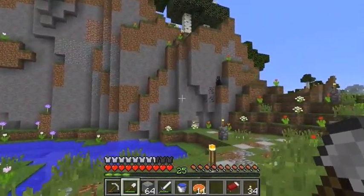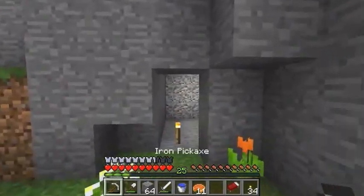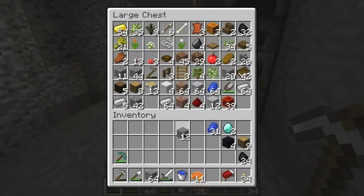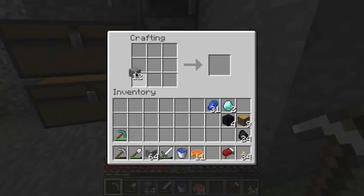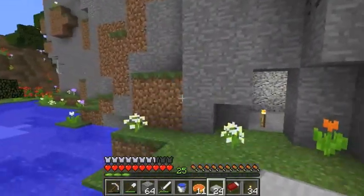I kind of like the idea of climbing up this mountain a little bit, like doing a little stair-steppy thing. Let's try that with some slabs. Make some stone slabs here and then make a little staircase winding around right here.